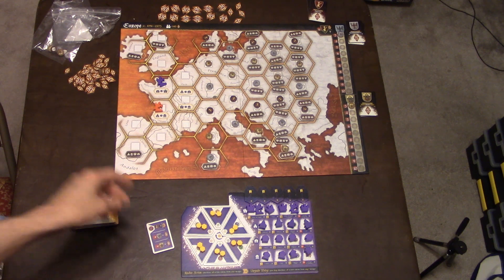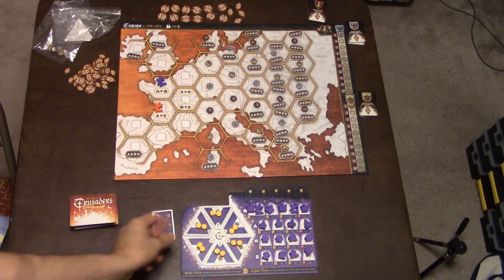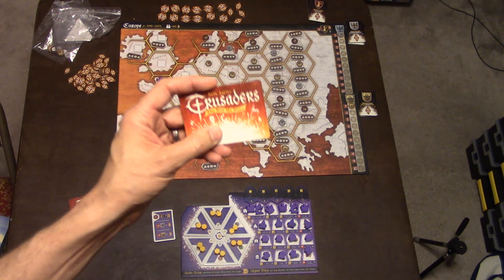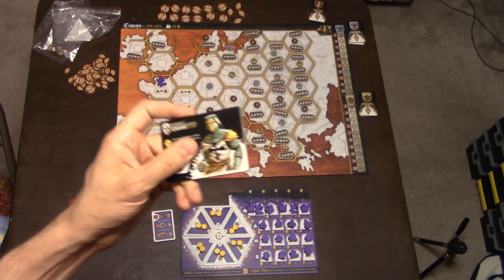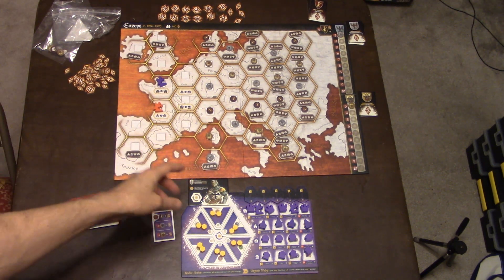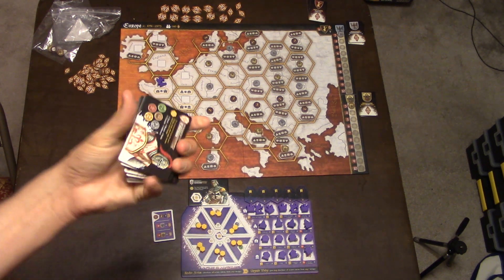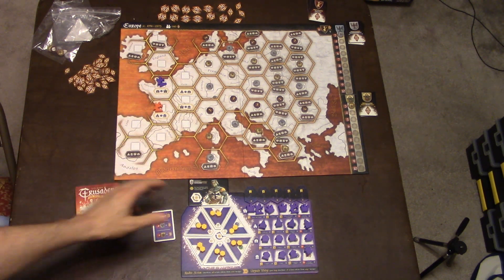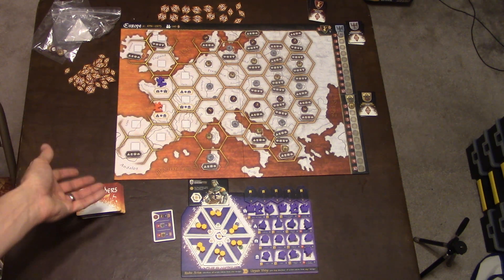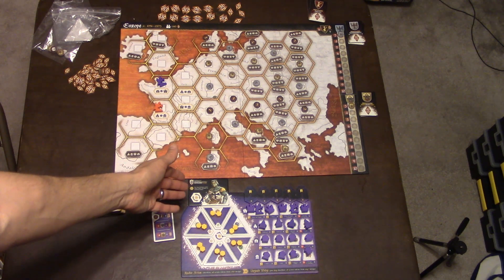Each player gets a little player aid, though the game is really simple to figure out. They'll also be dealt some Crusader cards and pick a Crusader — let's say they pick this knight and slide it into their board. Each knight has a special ability listed on the card. If you're unsure about a power, you can check the rulebook, but honestly the cards easily tell you what each superpower is.